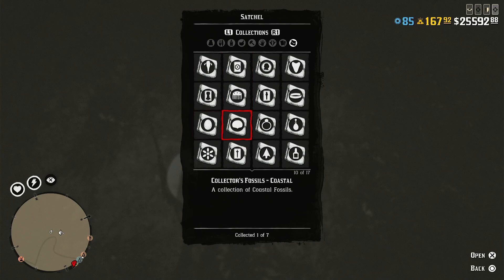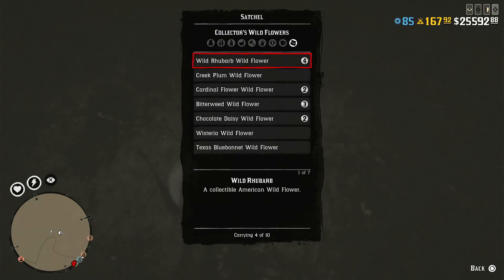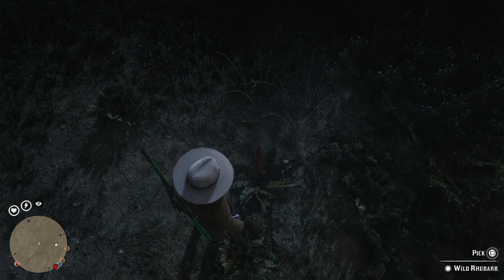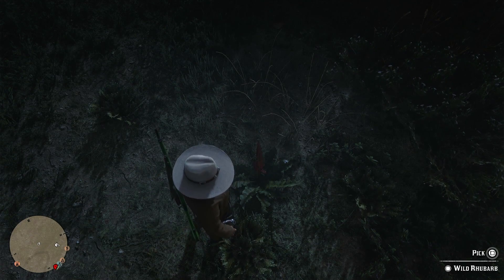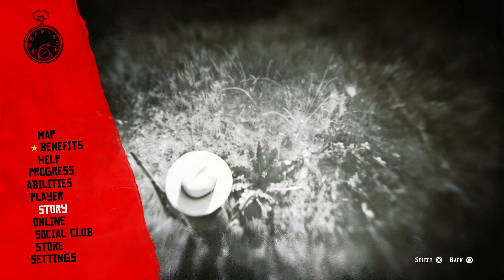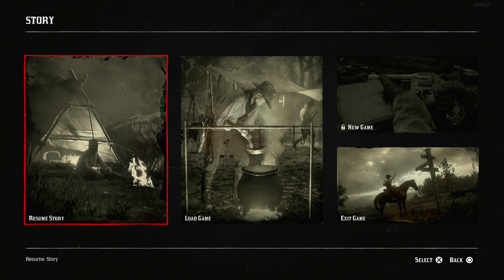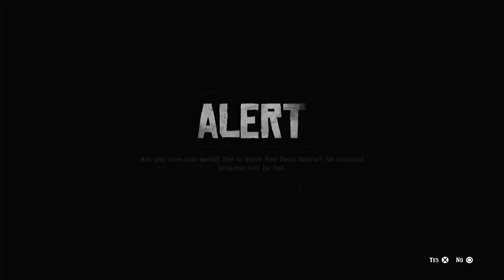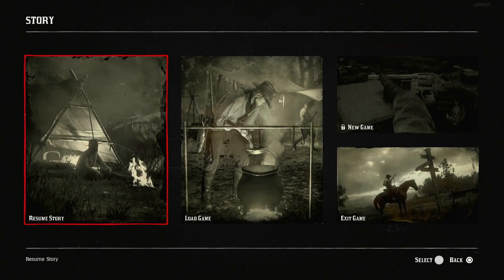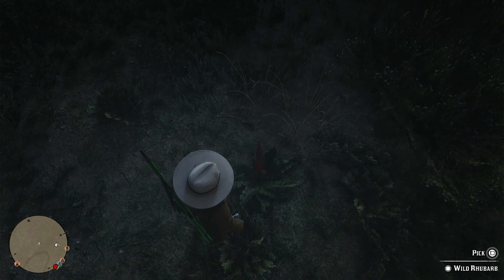I'm going to explain it before I do it, then I'm going to do it — bear with me. First, I'm going to show you that in my satchel I have four wild rhubarb flowers. Here's what you're going to do: hold the button to pick it up — for me that's square on PlayStation. Your character's going to start the animation, and pretty much as soon as you start the animation, you're going to press pause, click story, and then click resume story and accept the alert. You're not going to do it too fast and not too slow — start the animation, press this, then X, X, X at around that speed, give or take a few milliseconds.